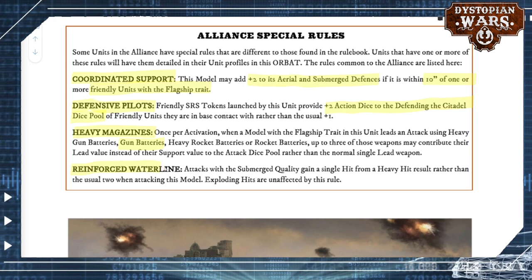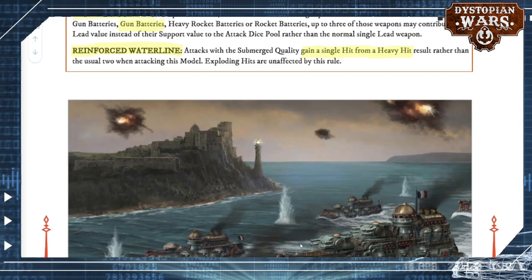The next rule is Reinforced Waterline. Attacks with a submerged quality — that is usually torpedoes, but can also be things like the Killer Whale squadrons from the Enlightened — are going to have a very tough time against these ships with reinforced waterline, because they only gain a single hit from each heavy hit rather than the usual two. Exploding hits are unaffected by this rule, so you still get those as expected. But this is essentially the shrouded rule in another way — they can't call it shrouded because torpedoes ignore that rule — so reinforced waterline makes sure they can actually defend against submerged attacks in a very meaningful way.